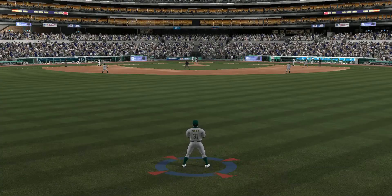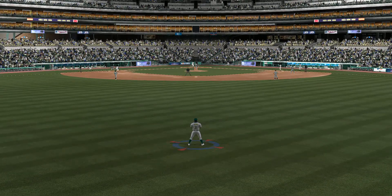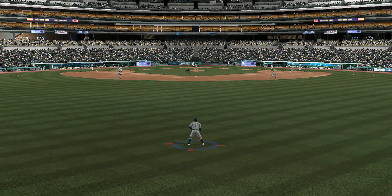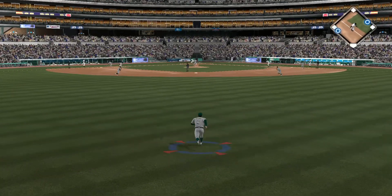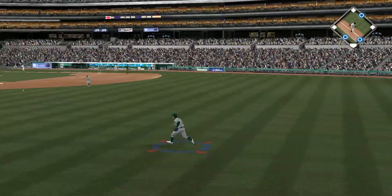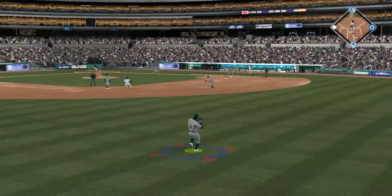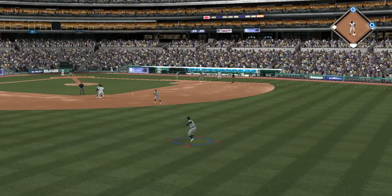So it's first and third with two away and here comes the speedy Carl Crawford. Now a ball hit back up the middle, and that is through into center field — a base hit. And he is in there.